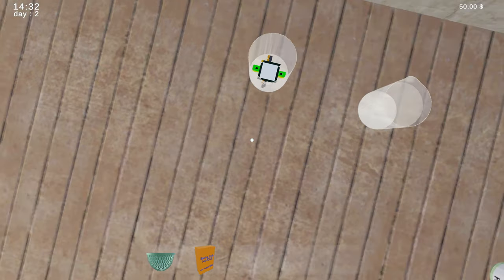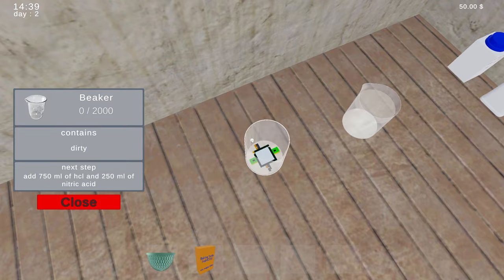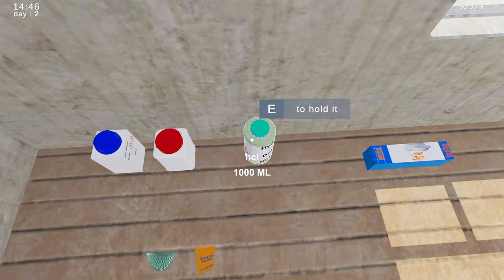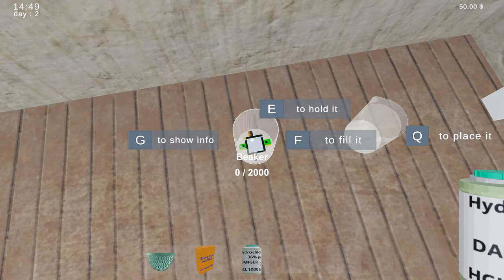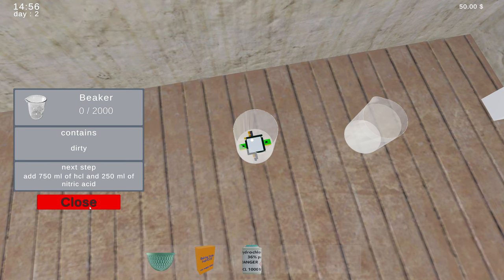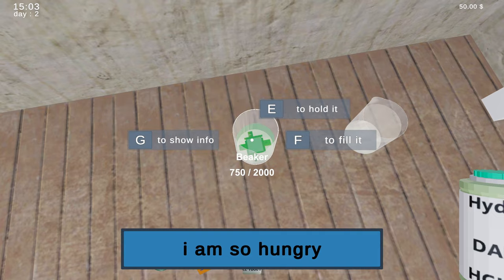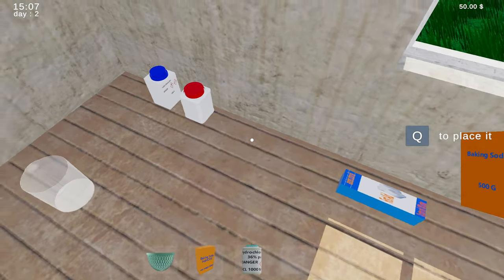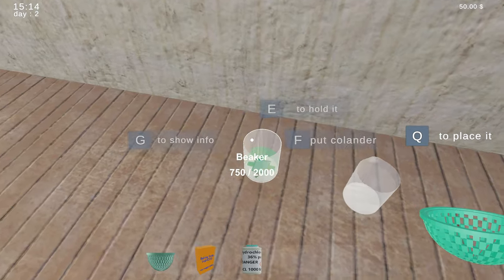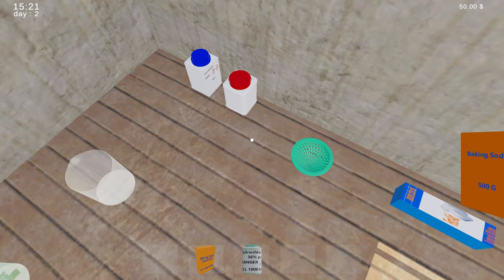HCl. Okay, what am I doing with this now? So: 750 milliliters of HCl and 350 milliliters of nitric acid — well, I don't have any more nitric acid. I'm going to put this in here — 750 milliliters. And then we also need more nitric acid but for some reason it's not letting me put that in there. I'm going to put this down. This game is so messed up.